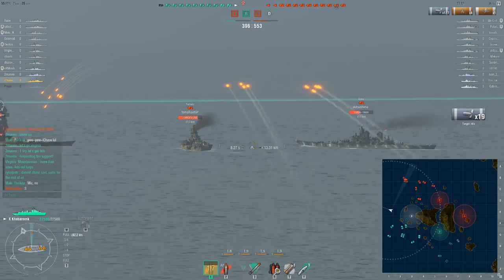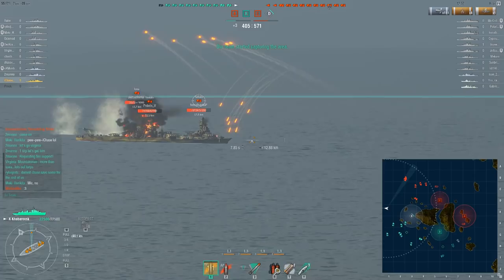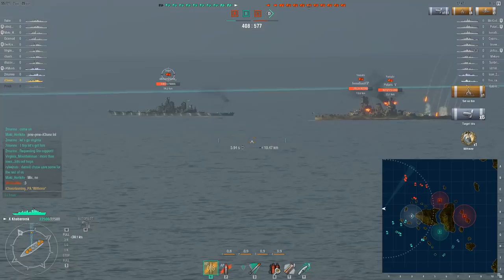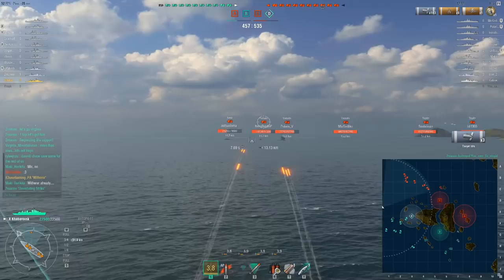Even though the majority of the enemy battleships — Yamatos, Iowas — are over on this flank, they aren't pushing, mostly because I'm harassing them to death. They don't get a chance to engage my team. That Yamato came out, tried to push — bam, on fire, and immediately retreats. By not even eight full minutes into the battle, I've already earned my Witherer badge: 60,000 damage from fire alone.